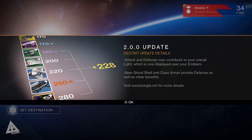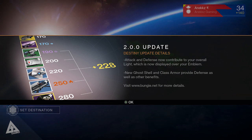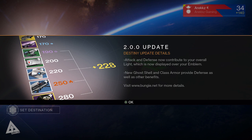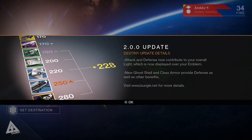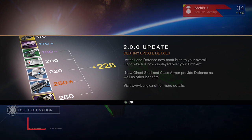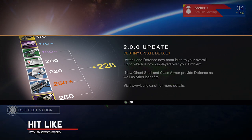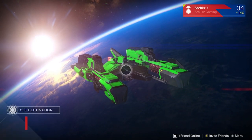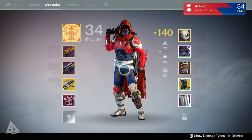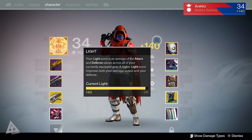Seeing as I've just booted up, the very first thing you'll be greeted with is this screen here - the 2.0.0 update. First up, it says attack and defense now contribute to your overall light, which is now displayed over your emblem. Your new ghost shell and class armor provide defense as well as other benefits, and you can visit bungie.net for more details. If we quickly jump into the character screen, you can see how this has changed - I am still level 34, but this is now purely XP.